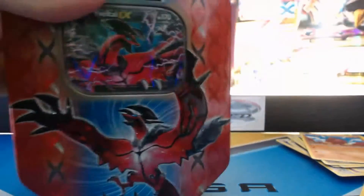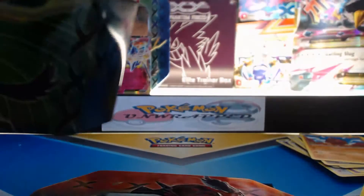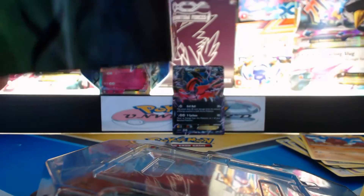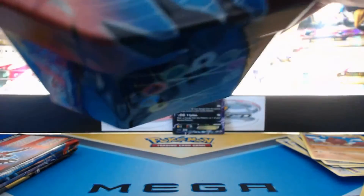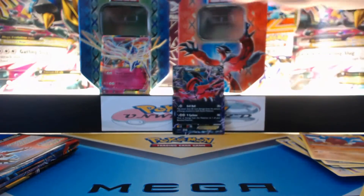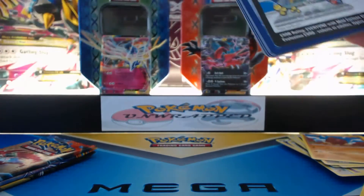Best card we got there besides the Xerneas card was the Reverse Holographic Rare Gorgeist. The pull rates on these are nowhere near the best of the Black and White tins — those ones are just out of control amazing. And that's why I opened so much of them because they're so much fun to watch. You get a lot of great cards to add to your collection, and the EX cards themselves are awesome too.